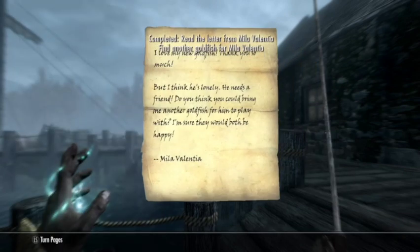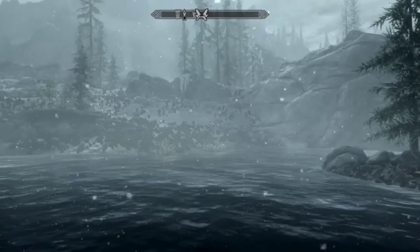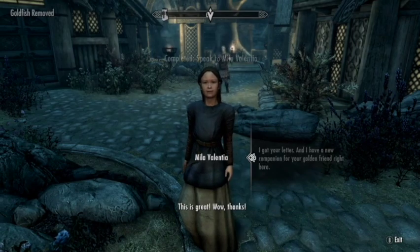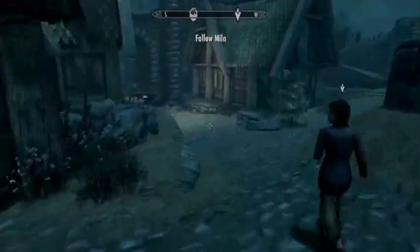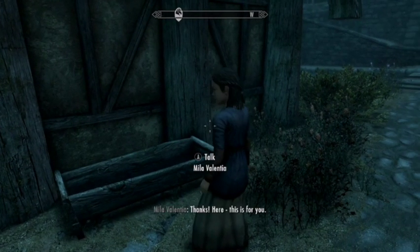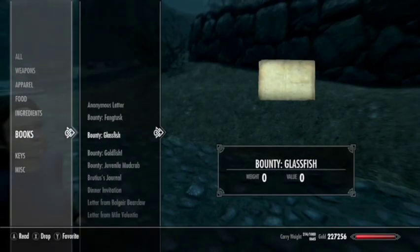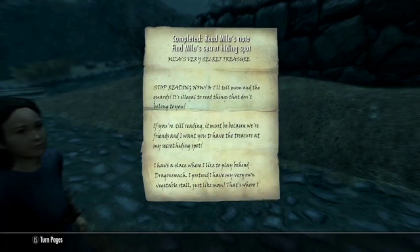Now a courier approaches with a letter from Mila back in Whiterun, who now wants a second goldfish. This is called 'Two of a Kind.' Mara's Eye Pond also has goldfish. You hop in, grab one, and head back to Mila. Similar routine — she heads over to her aquarium where she's got the first goldfish. How these goldfish are making it from ponds all the way here without water I don't know, but they are. You get a special reward: a note leading to Mila's very special treasure cache where she keeps some cool stuff.